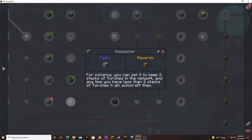What I want to do is make a requester. For instance, you can set it up to keep two stacks of torches in the network, and any time you have less than two stacks of torches it will auto-craft them. You can use this in conjunction with the crafter. I definitely want to make that because I would like to keep at least eight or ten of the unprocessed processors, that way I can just take them out, smelt them, or even have them auto-smelt.